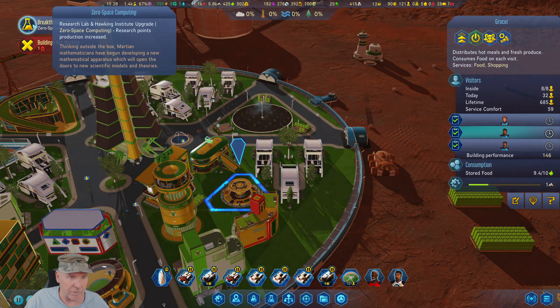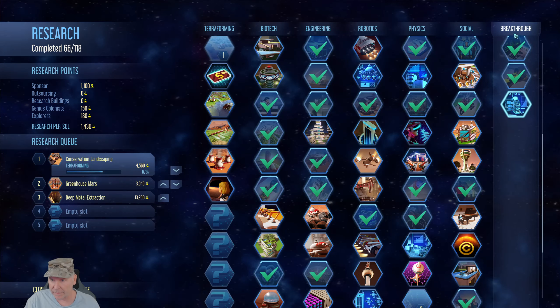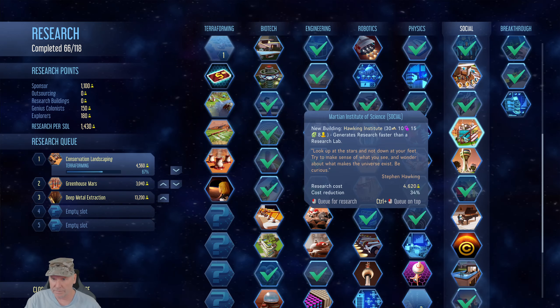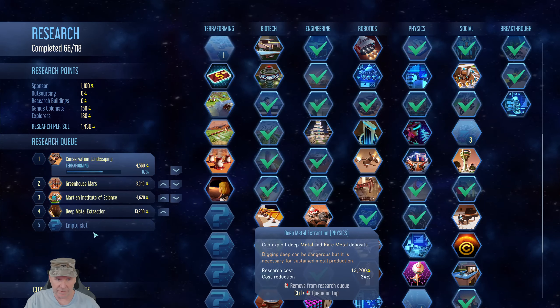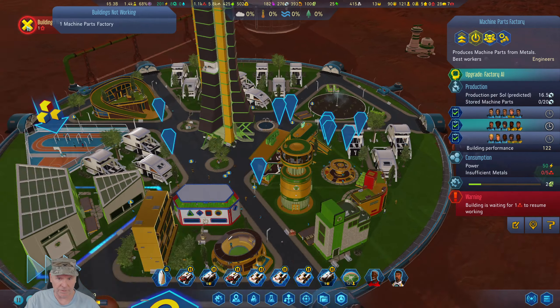All right, we have a breakthrough. It's up here. We get an upgrade to the Hawkins research lab. So we're going to go ahead and do this next. In fact, we're going to do it before deep metal extraction, because we're probably going to build that over there. What building is not working? Why not? It's waiting for metal.